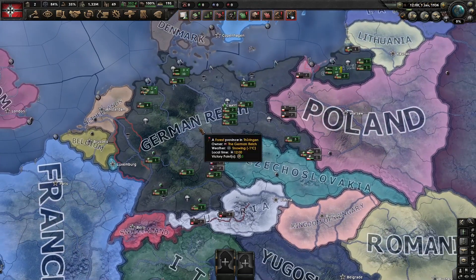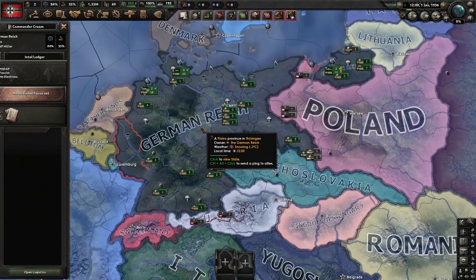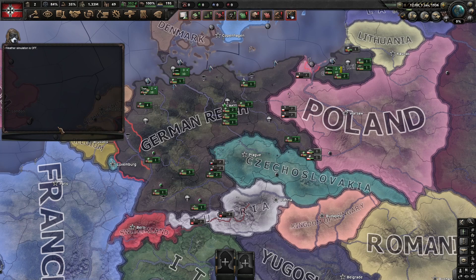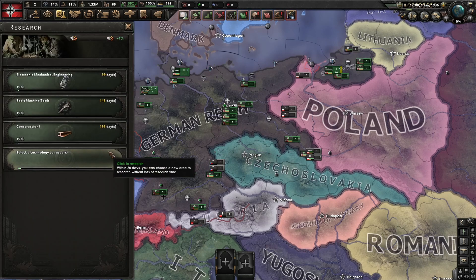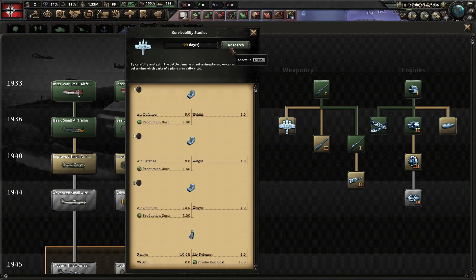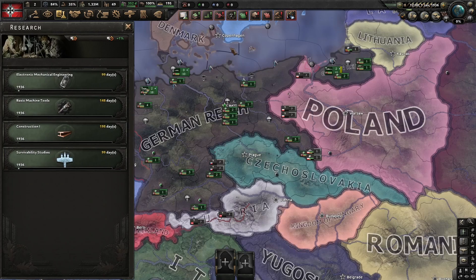Now you might be wondering, why am I not on Iron Man? The reason I'm not on Iron Man is that I can go to the console commands, type in weather, and have the game run 10 times smoother. Starting off research with some basic industry and mechanical engineering, and I'm going to grab survivability studies with the extra research slot we start out with, so I can get better airplanes.